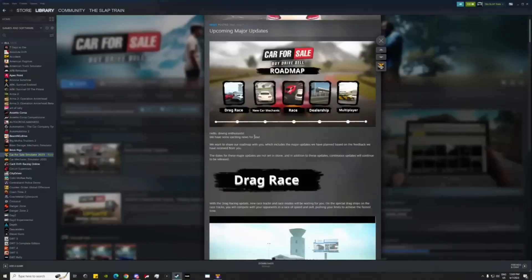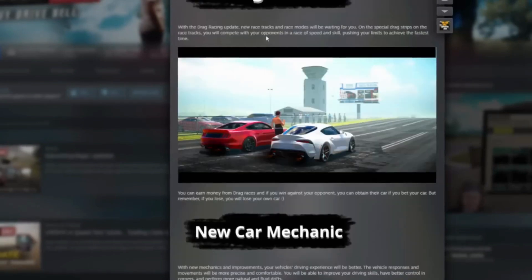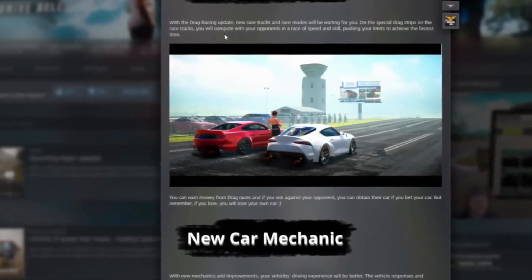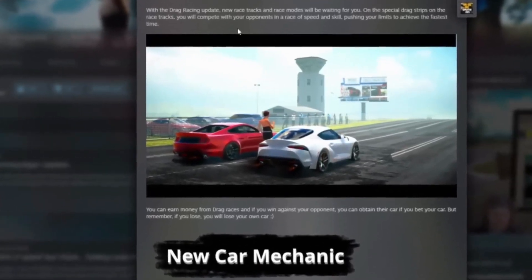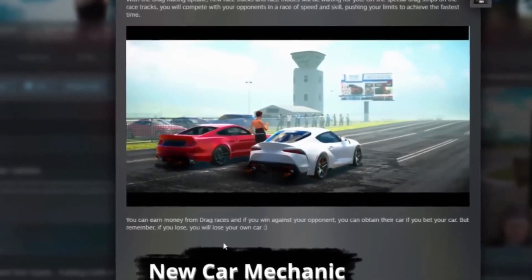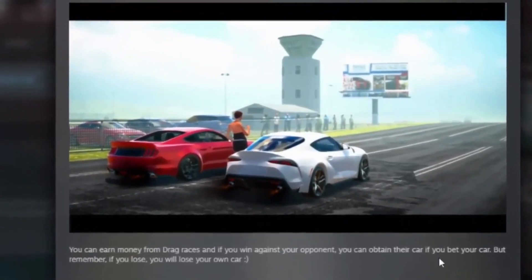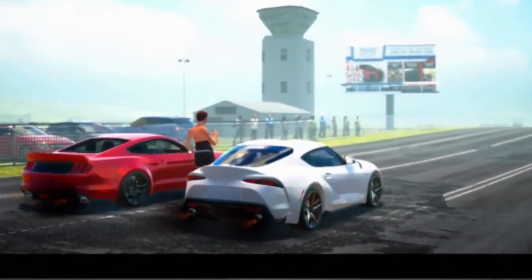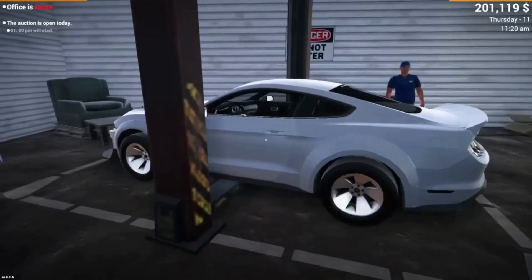Two updates — I was just sitting there, just logged in tonight, I seen the one and then bang, we got another one. With this drag race update, new racetracks and race modes will be waiting for you. On the special drag strips on the racetrack, you can compete with your opponents in a race of speed and skill, pushing your limits to achieve the fastest time. You can earn money from drag races, and if you win against your opponent, you can obtain their car if you bet your car — but remember, if you lose, you will lose your own car. We have pink slips coming in to Car For Sale Sim 2023.